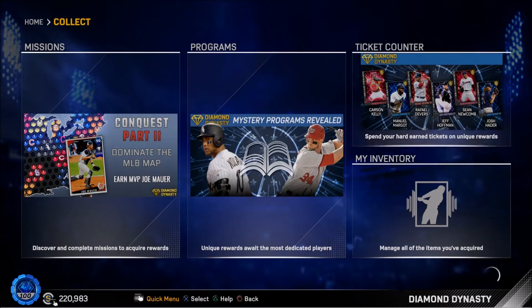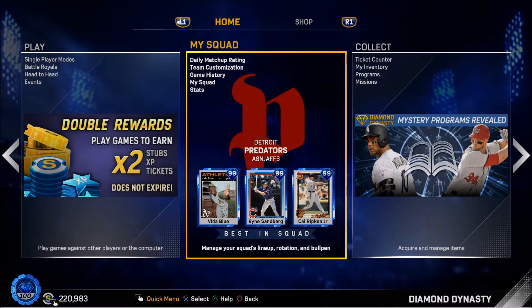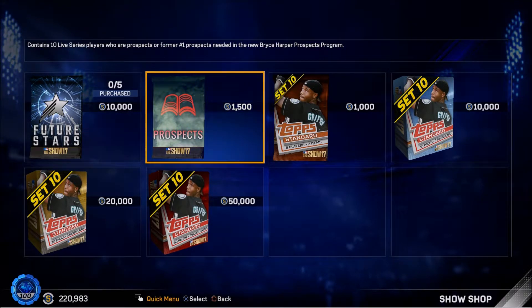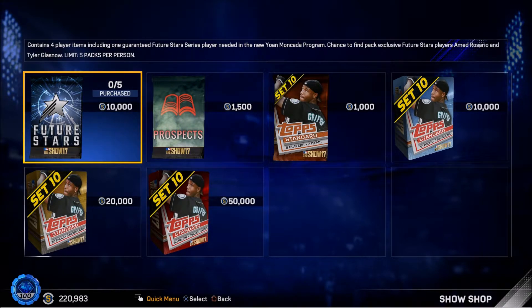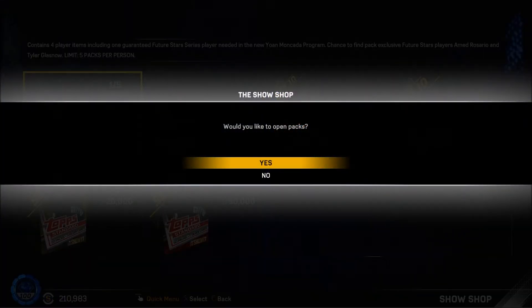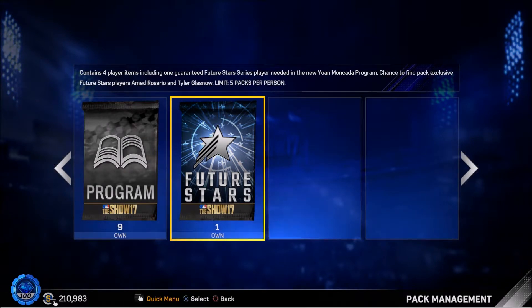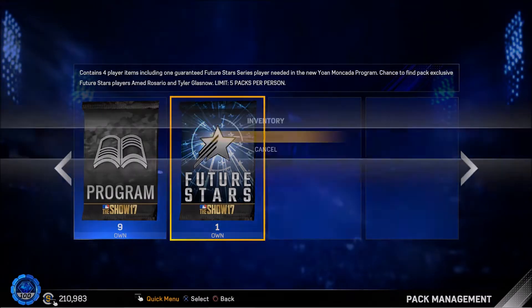Let's check out the packs. They added Future Stars packs, and I think I'm gonna open one or two. We learned last time it's easy to waste a lot of stubs. There's also a Prospects pack, but it's nothing much — only useful if you don't have live series prospects, and they're cheap so you might as well just buy them. I've got nine program packs but I'll save those. Let's start with one Future Stars pack.